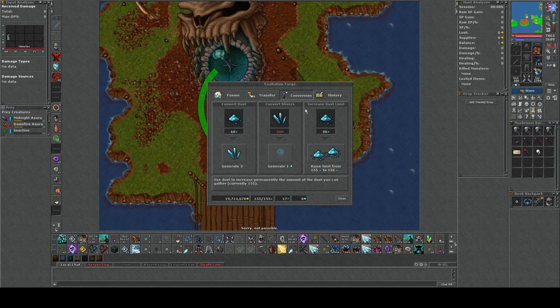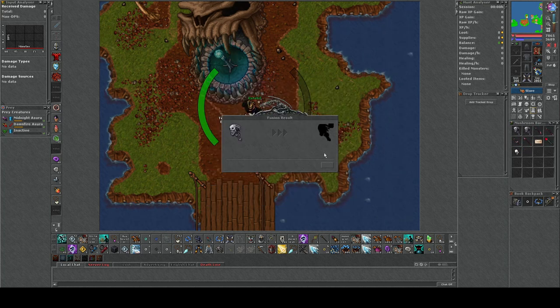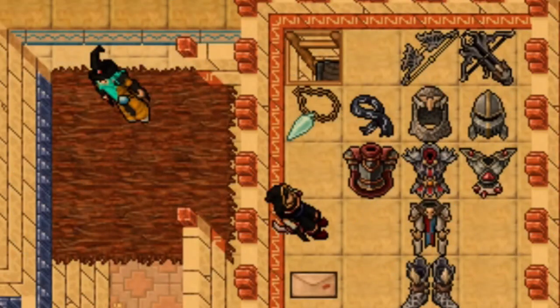So the first question you need to ask yourself is: where are you going to be hunting, or which bosses are you going to do? Which item will give you the most value by using the Forge? A person like me who enjoys trying a lot of different spots — it would be a bad investment to be using the Forge system before you have all the items.